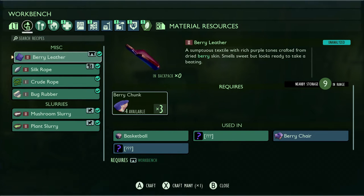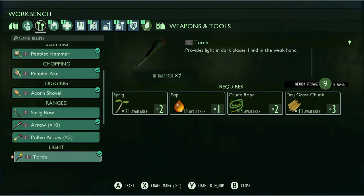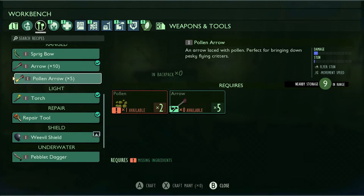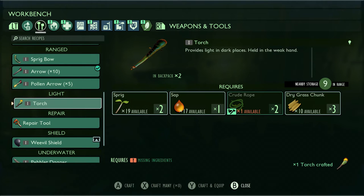So we're going to go to our workbench, open this guy up. We're going to head over to our weapons and tools tab. Head on all the way down to the bottom, to the light tab here. We're going to go ahead and craft a torch.